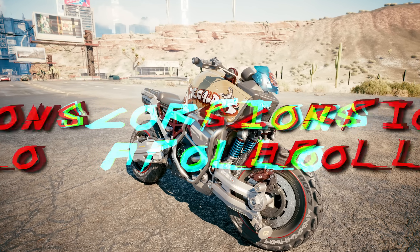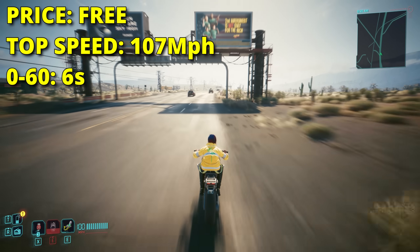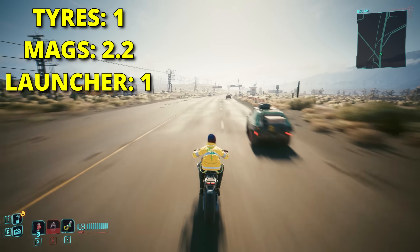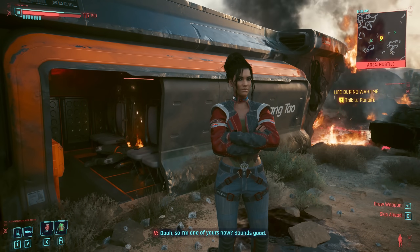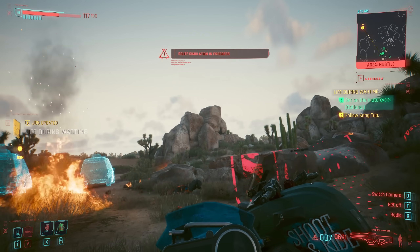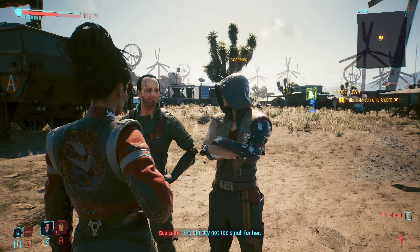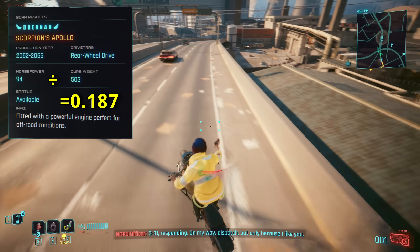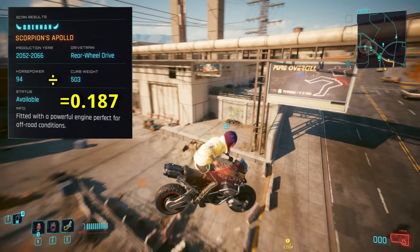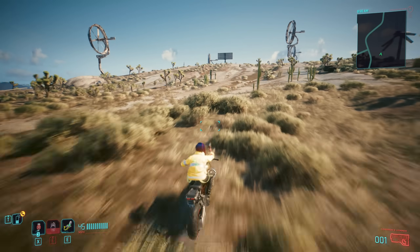Into the S tier now, and up first we have Scorpion's Apollo. It has the exact same low speed of 107 and 6 second 0-60 as the regular Apollo, but it is acquired for free at the end of Life During Wartime, when Panam interestingly decides that one of Scorpion's prized worldly possessions should be inherited by an outsider who met the man for pretty much 5 seconds. Still, never going to turn down a free bike. What this thing lacks in speed, it more than makes up for in suspension and control — the go-to bike when traversing the Badlands. Easily.